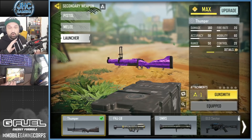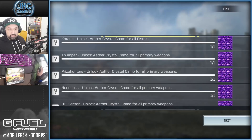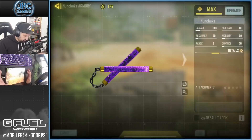It's confirmed now because it's in the game. If you already grinded all the primaries and all that stuff, as soon as you play one game it's gonna unlock all your Ether Crystals. I did one game of BR after the update and after the game lobby I got all my Ether Crystals. So if you grinded all the pistols you're gonna get the Katana, if you grinded all your primaries you're gonna get the Tempest and the D13 - it's unlocked, but you cannot play with the gun yet. For all primaries you also get the nunchucks and the prize fighters.